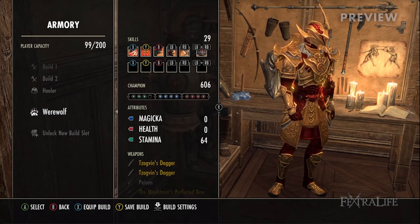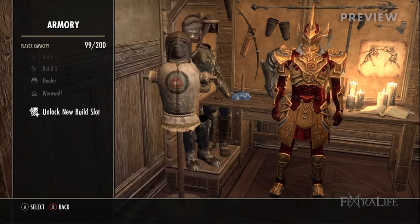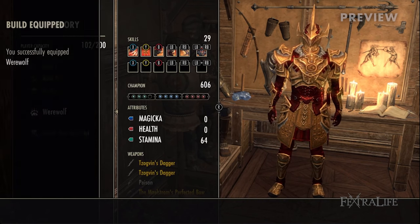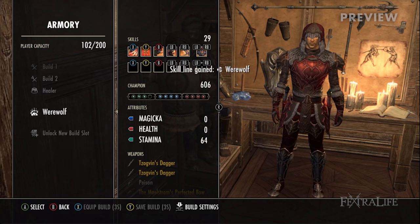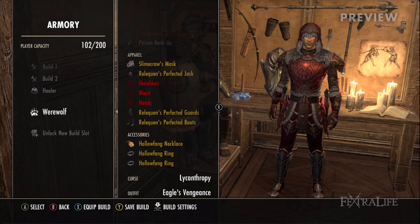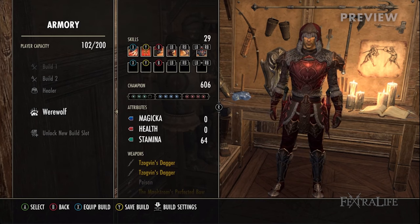There are also quality of life features such as incursions being shown when active, and sky shards now appearing on your compass and map when you're close. Elder Scrolls Online is also getting DLSS, which will work with the RTX 20 series and 30 series. A new feature from NVIDIA called Deep Learning Anti-Aliasing will also be coming to ESO as one of the first games to have this feature.